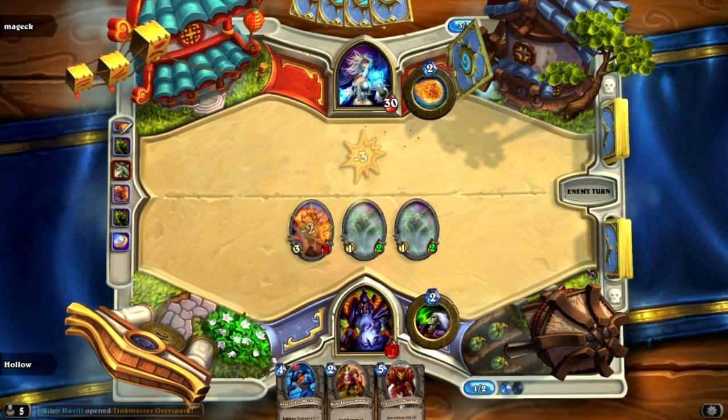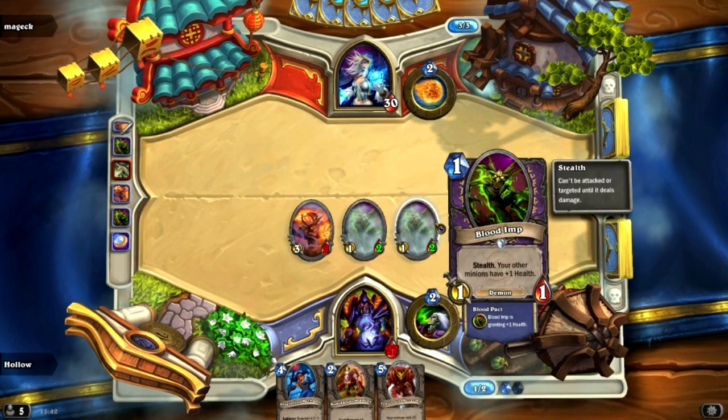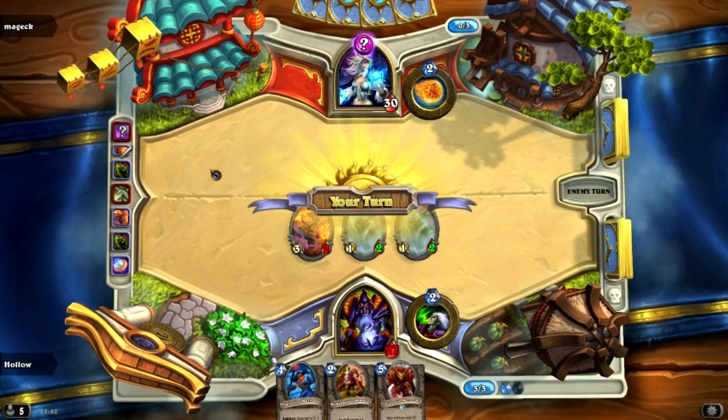I've got 2 Blood Imps down now, so they're giving an AoE buff to all allied minions — plus 1 health each. With 2 of them I'm getting plus 2 health. That's usually a 3-2, it became a 3-4. Mental.